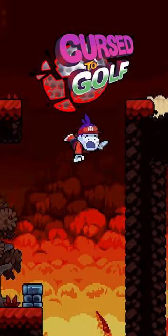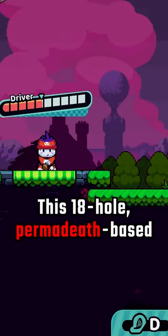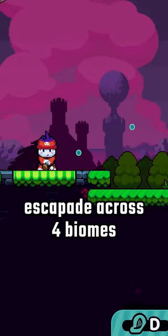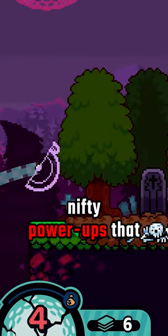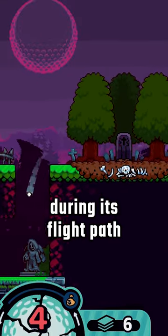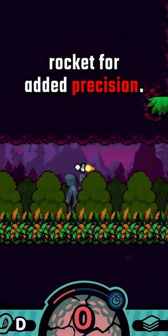Curse to Golf shows us that roguelikes and golf actually go together like peanut butter and jelly. This 18-hole permadeath-based escapade across four biomes features the classic stylings of arcade golf mixed in with nifty power-ups that let you stop a ball during its flight path or even turn it into a manually-controlled rocket for added precision.